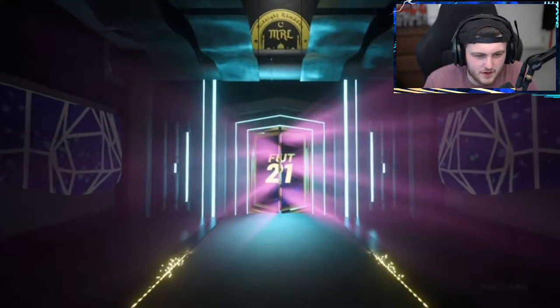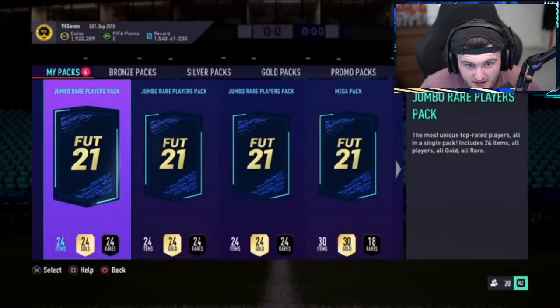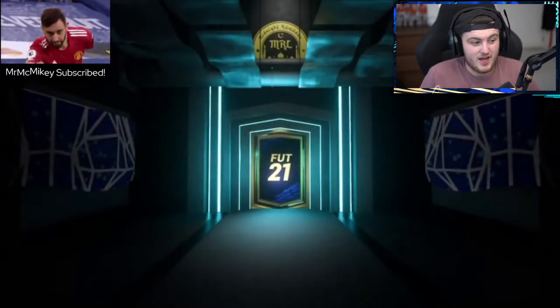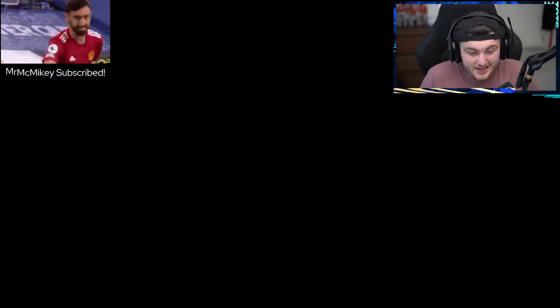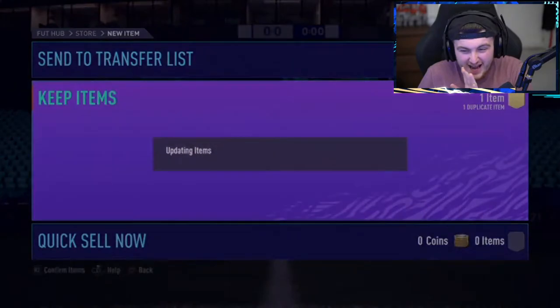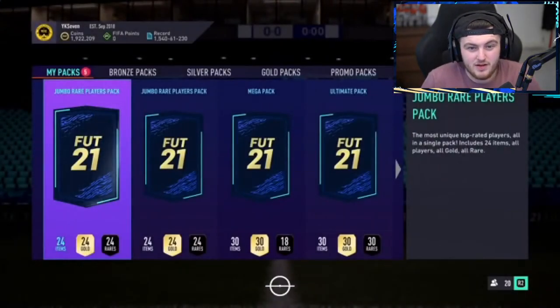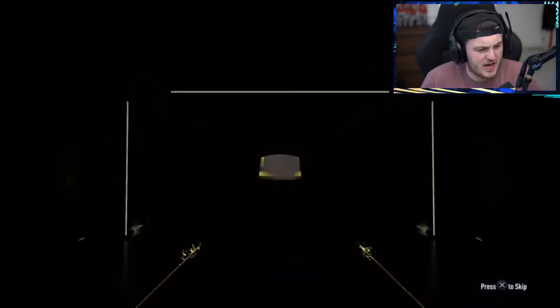EA Sports FIFA — in the last pack there was only one 96, we want to see at least two 96s. The pop-out player is going to be De Bruyne. Not bad at all. KDB is 1.1 million for the entry player — better than Harry Kane straight away. Let's get another 96 and get Rashford in there too. That's better than the last one — much better, that's really good.